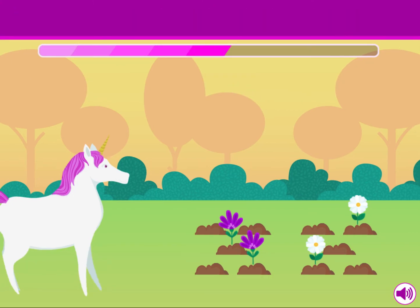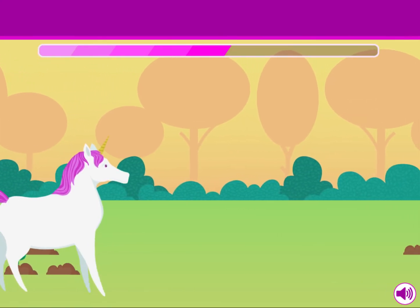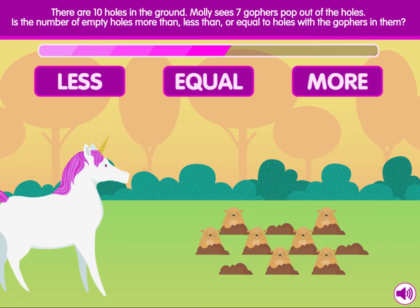Nice job! There are ten holes in the ground. Molly sees seven gophers pop out of the holes. Is the number of empty holes more than, less than, or equal to holes with gophers in them?